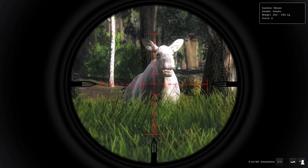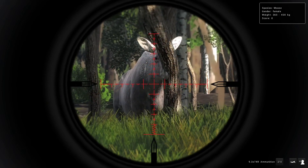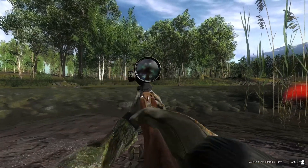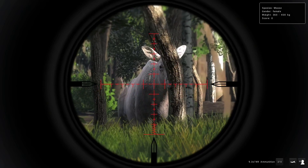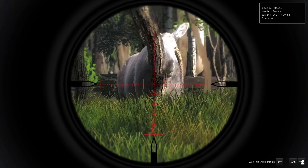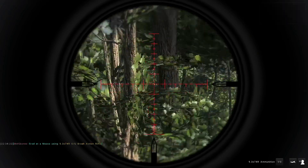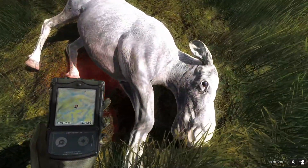Now on to another older clip that I've just been sitting on — another trophy I really wanted to find in The Hunter Classic: an albino moose. It is a cow moose unfortunately, not a bull, but a rare this big is still really cool and this is my first ever albino moose. I was out on Red Feather Falls looking for non-typicals when I saw this huge glowing white thing in the distance — and it was this albino moose.